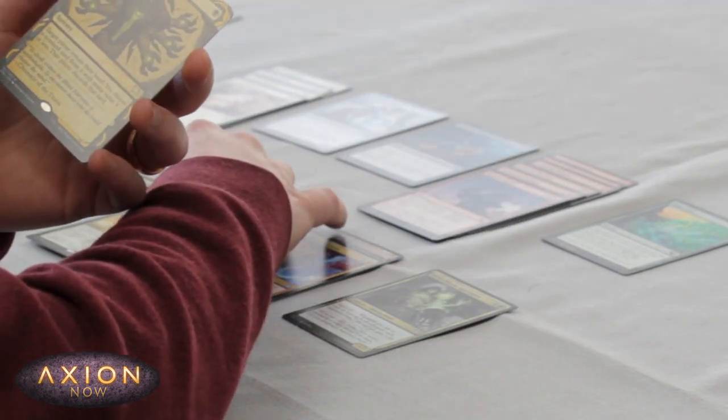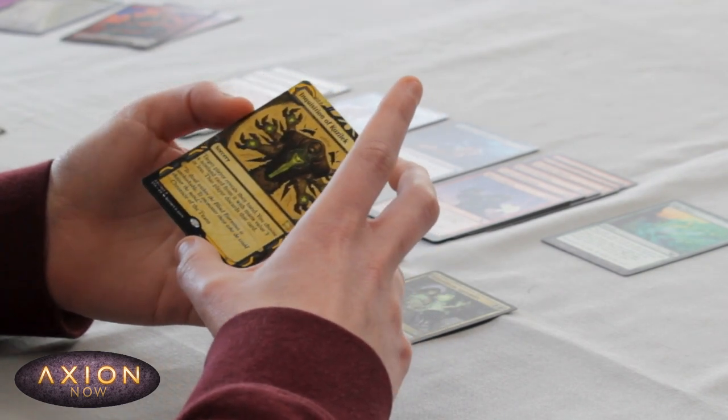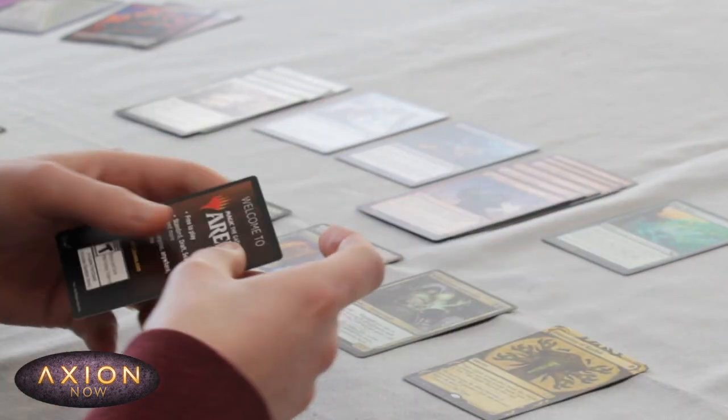And a pretty nice Mystical Archive card if I was going to be playing black, although not the best splash card in Inquisition of Kozilek. Nice discard spell — I'm sure I'll find a use for that somewhere.